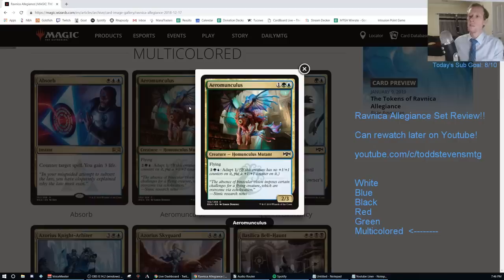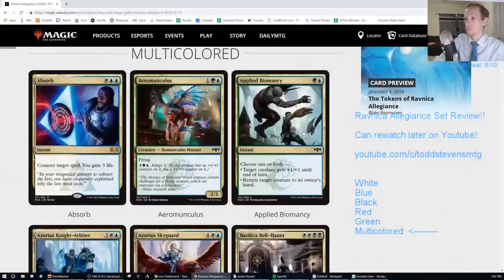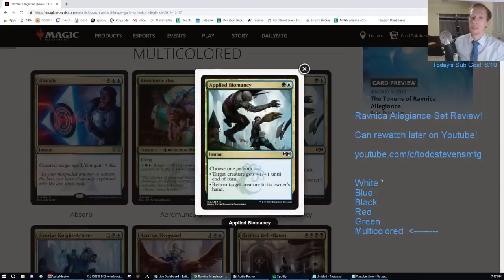Era Monkey List — one green blue for a two-three flying that has green-blue adapt one. You've got a three-mana flyer that can adapt. This is just going to be an F. Standard is a really powerful format — we have cards like Thief of Sanity. Applied Biomancy — green-blue instant, choose one or both: target creature gets plus one plus one until end of turn, or return target creature to its owner's hand. Also an F.